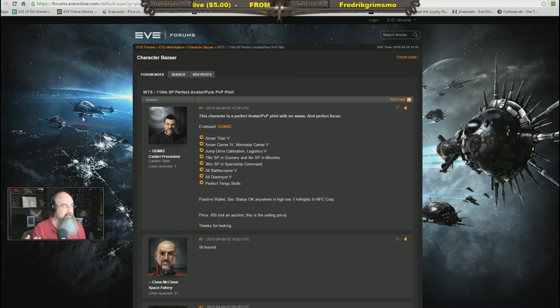The last step for selling a character is that once an agreed-on price is made, the seller goes into account management and pays for a transfer — either via Plex or about 20 dollars cash. Use the cash if you have it, because buying Plex to do the transfer just costs you the same money anyway.